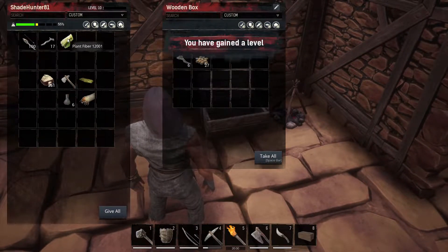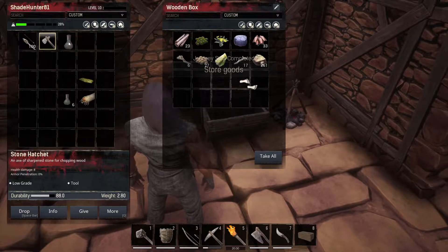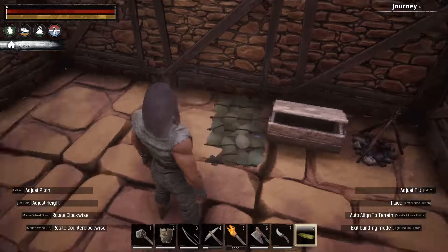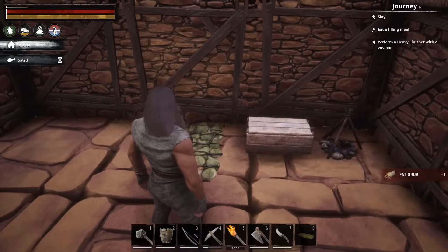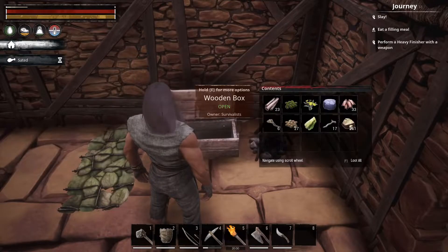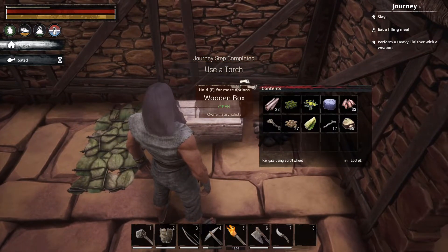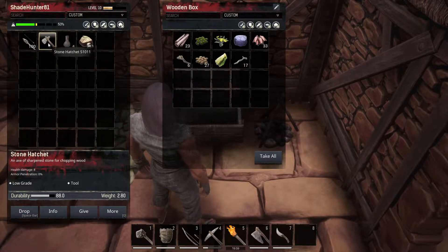You can store stuff in your box. You want to have a bedroll there. To repair your items, make sure you have the repair material — the stone hatchet and a lot of the stone stuff just needs stone — then click repair in your inventory.